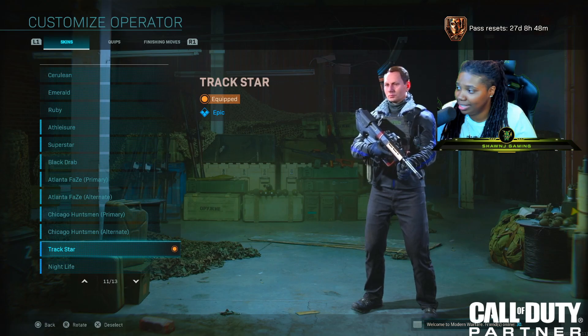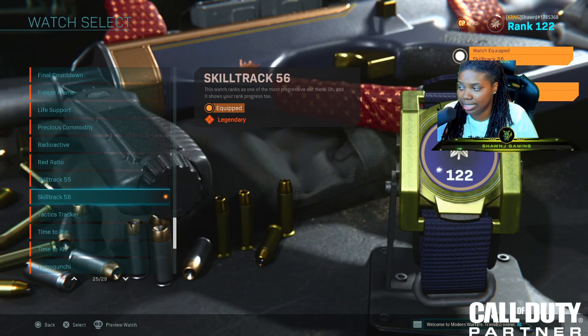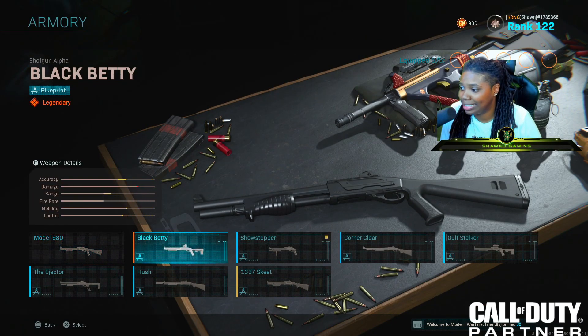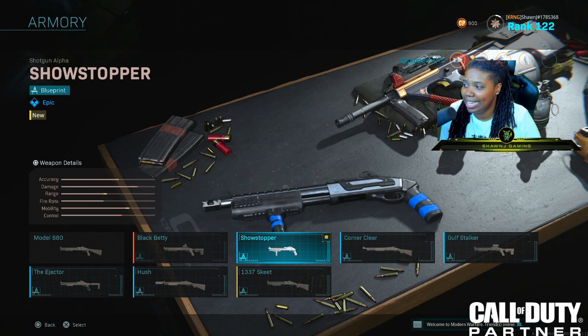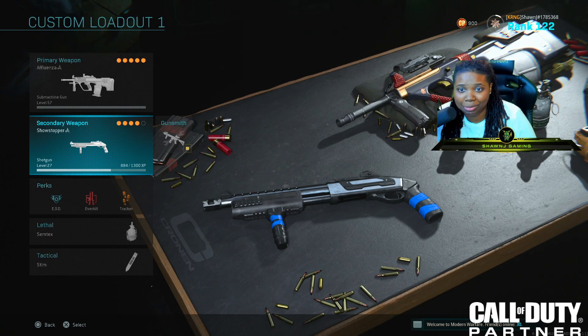If you guys want a little showcase — turn the other way, sir — thank you. All right, and this is the new watch that came with it. It basically just shows the level on there. Going over to the model to see the shotgun variant I got. It is called the Showstopper. As you guys can see, it has like this little blue around it. But this is what the blueprint looks like.